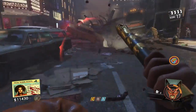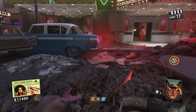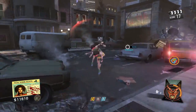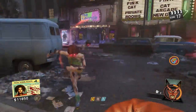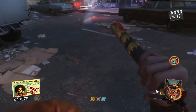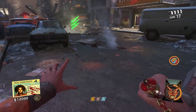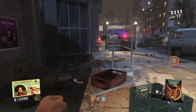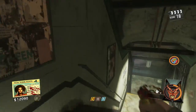Hey, what's up soldiers, my name is GregFPS and welcome back to another video. What I have for you in this video is a full easter egg guide for Shilin Shuffle, the brand new zombies map in Infinite Warfare. This is by far the best easter egg and best map so far in Infinite Warfare. The easter egg is very lengthy and this video took a ton of time to put together, so if you like the video be sure to drop a like. Without further ado, let's get right into it.